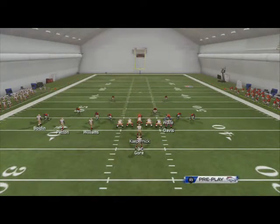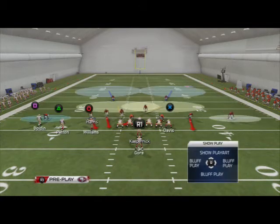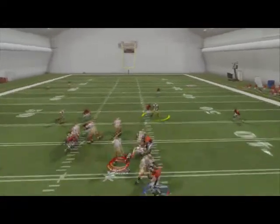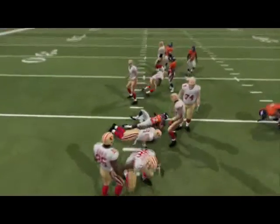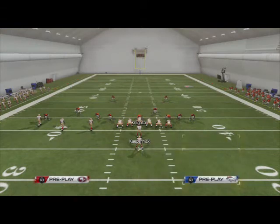Now obviously this could be picked up with a blocking halfback — here I'm going to block Frank Gore. You see we're going to get picked up there, but you have decent coverage, and if the quarterback makes a bad read you can easily get beat.